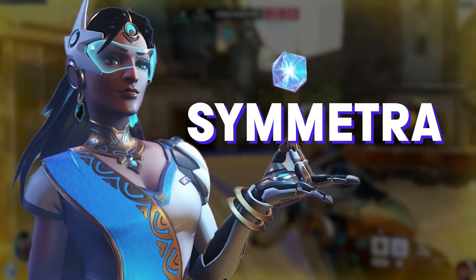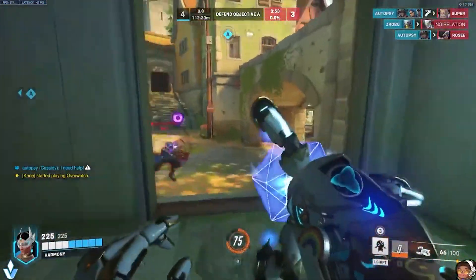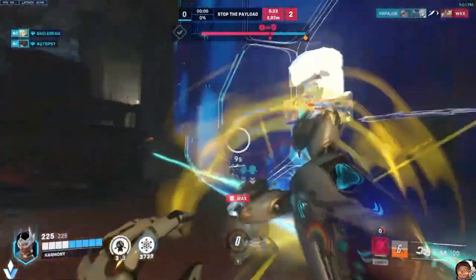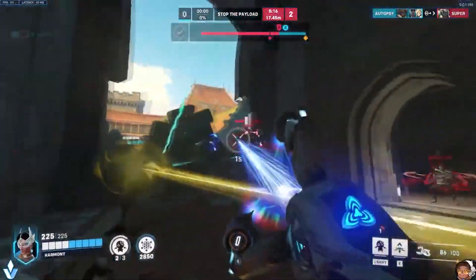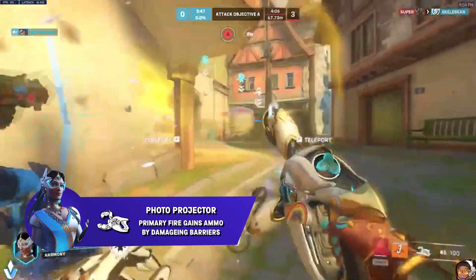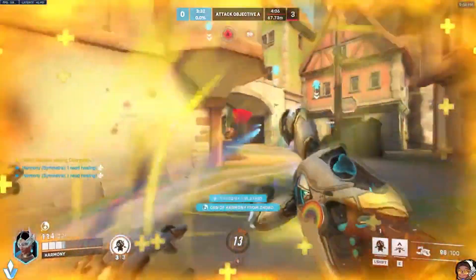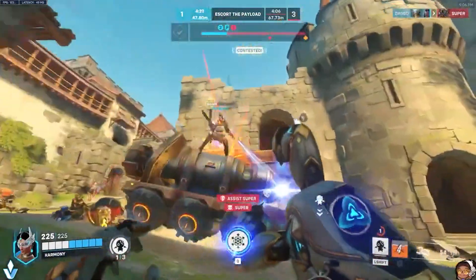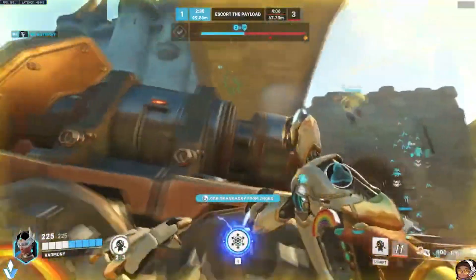Our next damage hero getting changes is Symmetra. She's been one of the least played characters but with one of the highest win rates, so it seems like they're trying to get more players interested in her while making her more fun and fair. All of her changes are with her primary fire, the Photon Projector. Her beam charge rate and decay rate have both been increased by 20%, so instead of a 1.5-second charge-up it's now 1 second, and instead of a 3-second decay rate it's now 2.4 seconds — so she has to pick her fights and win them. Primary fire ammo consumption rate has been increased from 7 to 10 per second, but primary fire now gains ammo from damaging barriers again, as in Overwatch 1. This was a huge nerf to Symmetra mains switching to OW2, as one of her main playstyles was as a tank buster — she could destroy shields, get a full charged beam, and melt tanks. She can do that again, but only against shield characters like Sigma, Reinhardt, Winston, and Ramattra. Additionally, her turrets appear to have been stealth buffed back to 40 DPS in Season 2 after being stealth nerfed to 30 DPS in Season 1.